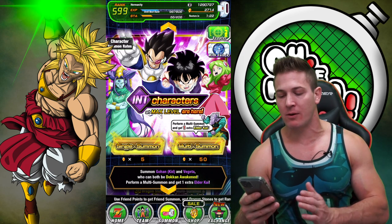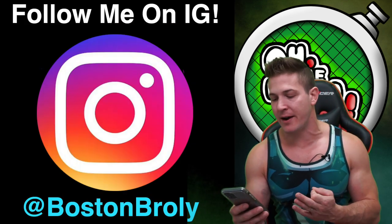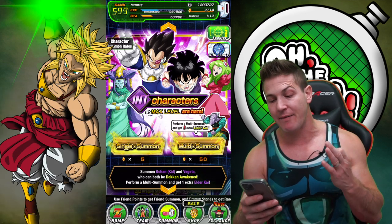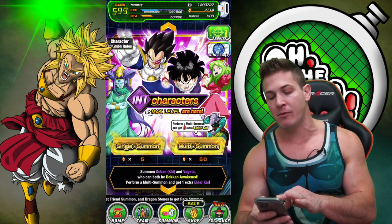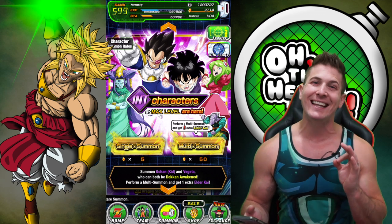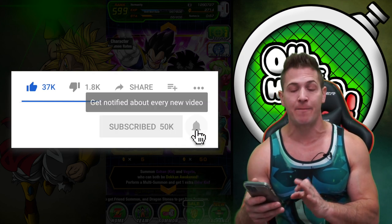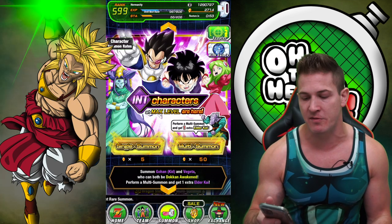In today's video we're going to be hitting the Int banner that recently dropped with LR Goku. A lot of you guys are probably asking why am I wasting stones on the Int banner when we could be summoning for LR Goku again. Well, the short answer is because I don't have any dupes in my Int Vegeta and I need three more of the Gohan. So I'm figuring we'll do at maximum 150 stones on the banner to see if we can pull a couple copies of these two.